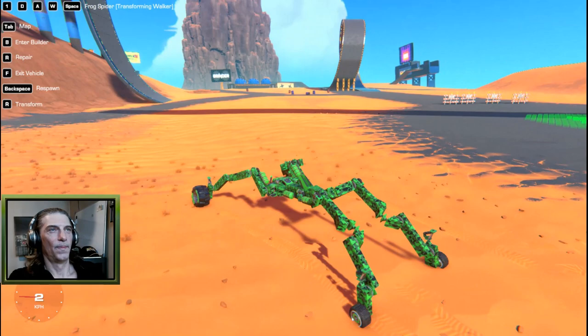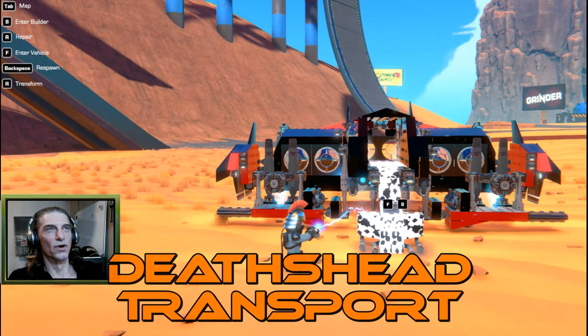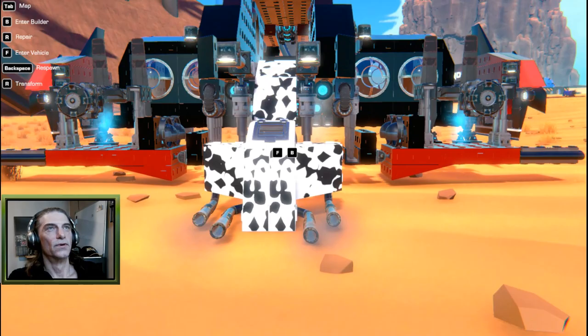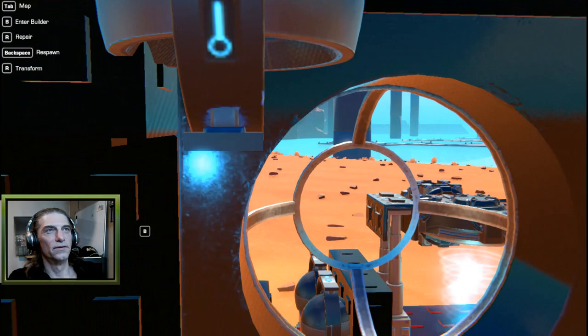Our final build for this video is the Death's Head Transport - a transport plane VTOL with a totally different design. I just wanted to try and build something as different as possible, and this is what I came up with. If we go into first person we can actually climb over the cockpit, up inside, and we can see the cargo area with lots of windows to look outside.